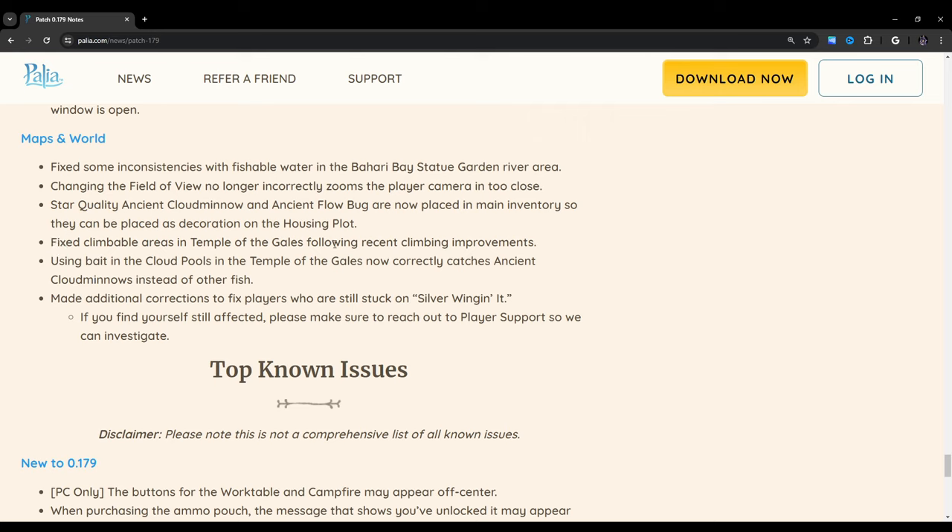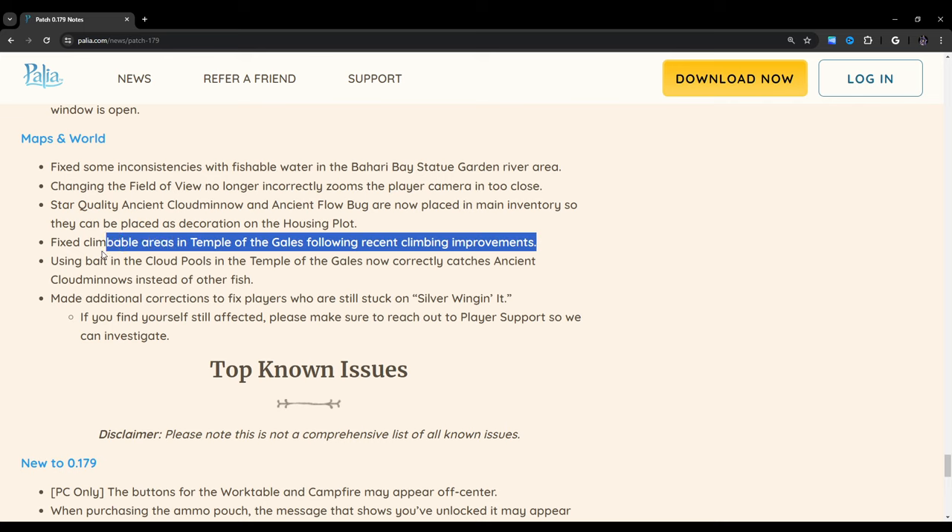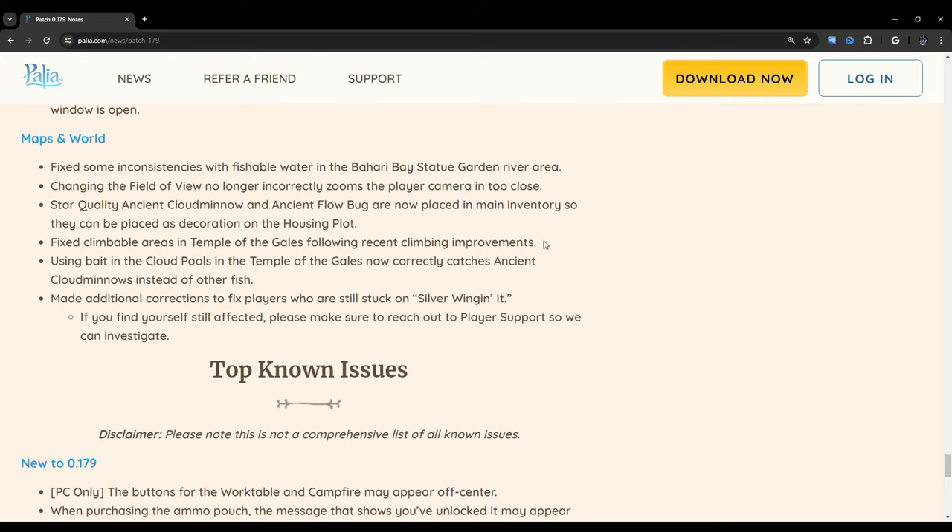Fixed climbable areas in the Temple of the Gales following recent climbing improvements. The recent climbing improvements they've added to the game have been really, really good compared to what we had a couple of patches ago — the climbing used to be such a hot mess. I couldn't even complete the Temple of the Gales; most of it was just unbearable. But once they added those improvements, I was able to finish the temple and do all the quests without being blocked in progression anymore. Seeing that they've made further improvements is definitely really good.